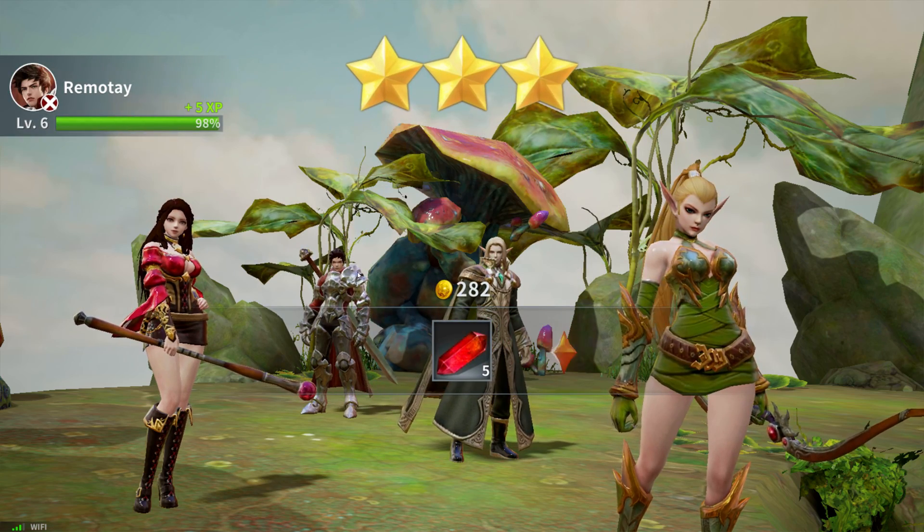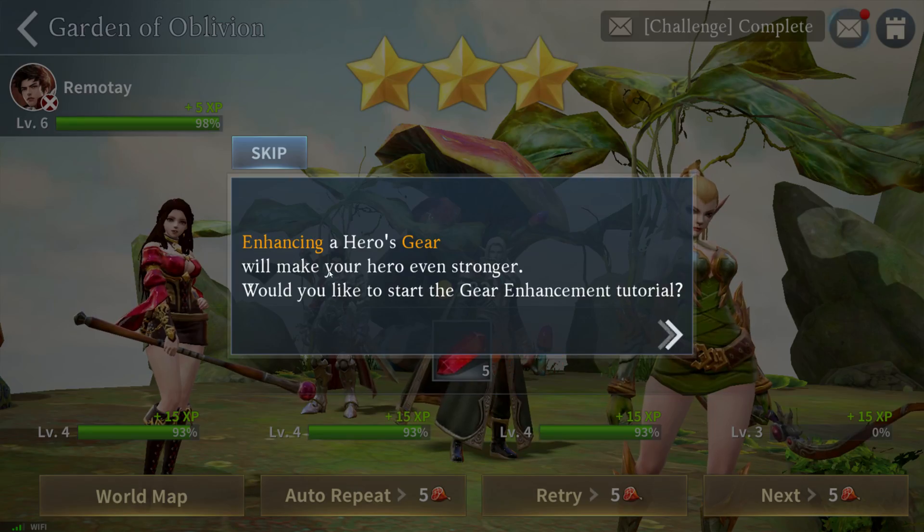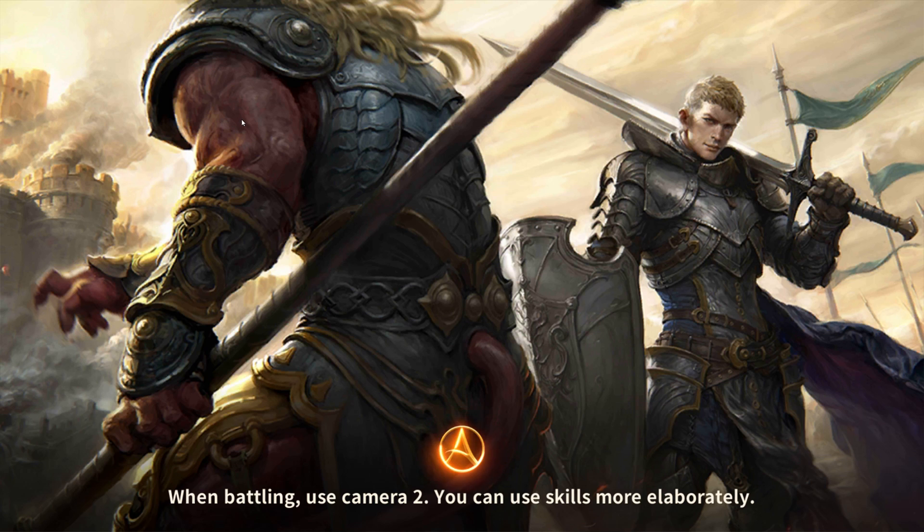Zero deaths — how are we going to die? Too easy. You can see there are points for a gacha pool to maybe get a new character, and characters level up at the end of battle as well. You also enhance your gear, and now the tutorial is going to teach you how to enhance gear.